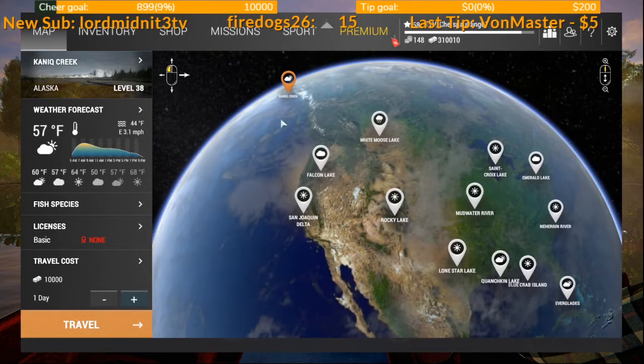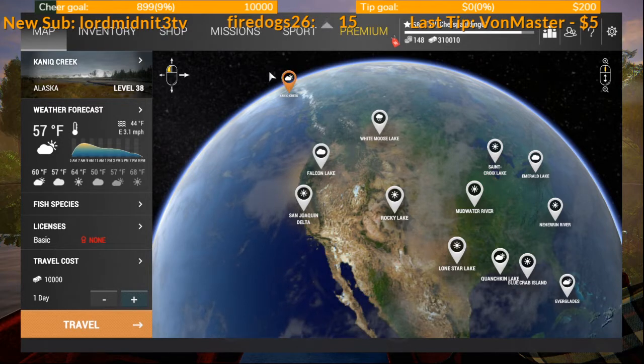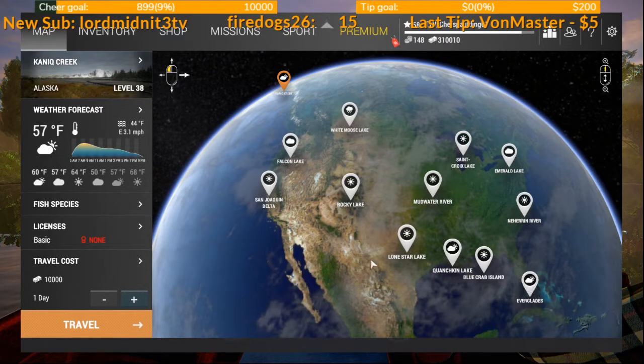Between level 40 and 50, go nuts — travel back to Everglades, have fun doing bass, go to Canique, experiment with catfish, gar, White Moose trout, or head to Alaska for the different types of salmon: topwater, midwater, and bottom salmon. They've also got trout and pike. Maybe revisit Falcon, or try Rocky or Mud Water — another great lake for grinding if you get tired of the others.